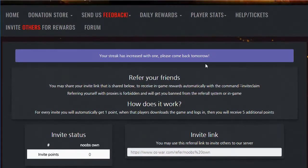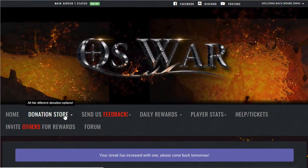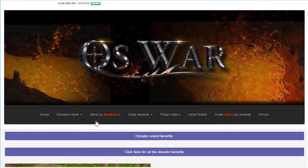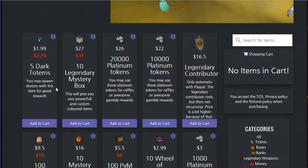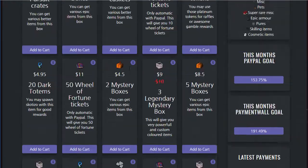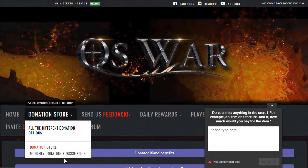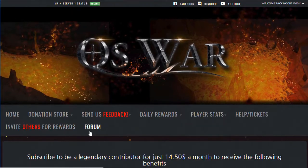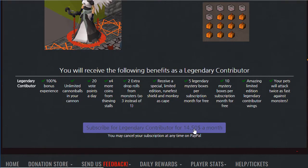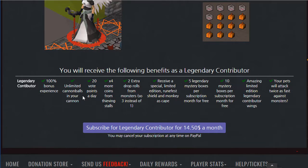While we're on the website, there is actually a donation store which has two separate places. You can go to the regular donation store — there are a bunch of items in here, like contributor platinum tokens and a bunch of other stuff you can buy. You can also buy yourself a monthly donation subscription. For example, for $14.50 a month you get the Legendary Contributor rank with all the benefits throughout that month, though you have to donate every month to keep the rank.